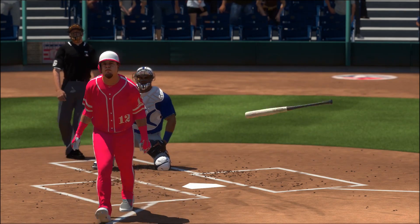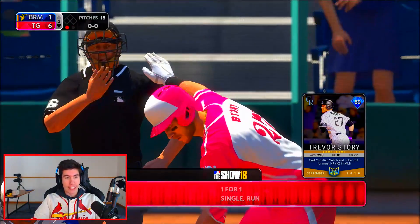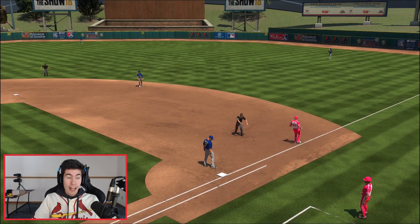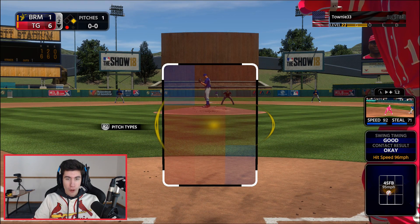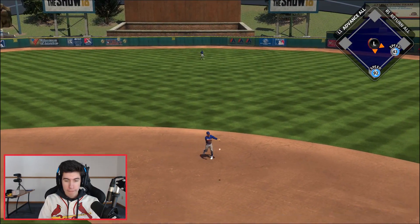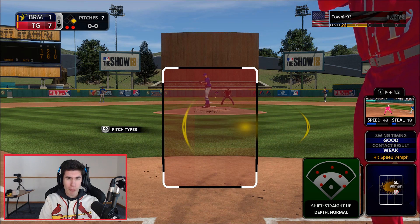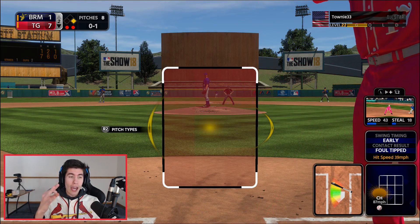Kyle Schwarber, no-doubt home run! Let's go — absolutely destroyed, that one got out of here in a hurry, getting our five-run lead back. Trevor Story getting a base hit — nice play. One down, one runner on for Didi Gregorius. We're scoring one more run — Johnny Bench, I don't know if that counts as an RBI since there was an error on the play, but I'll take it. Seven to one lead, three outs away from getting win number two.